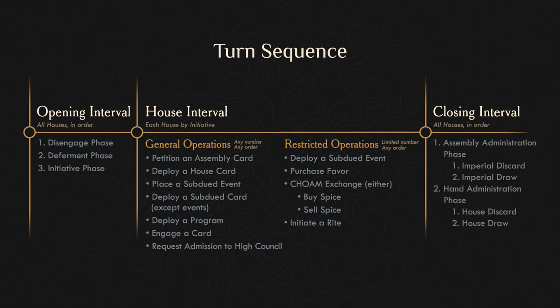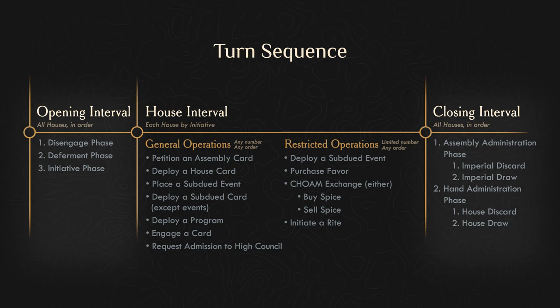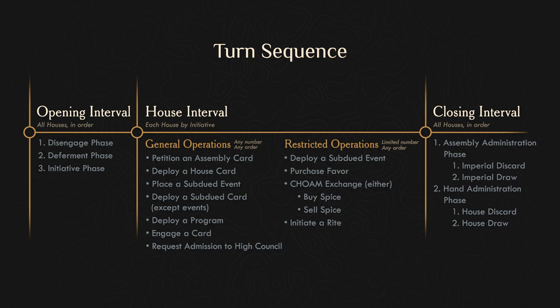A turn in the Dune CCG is made up of three intervals: Opening, House, and Closing. The first and last — Opening Interval and Closing Interval — take place simultaneously for all houses, while the middle one, the House Interval, occurs one at a time in an order that is determined during the initiative phase of the Opening Interval.